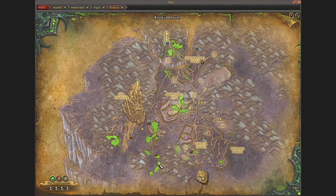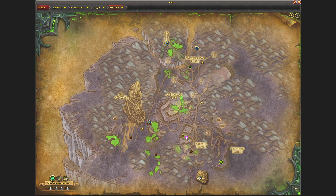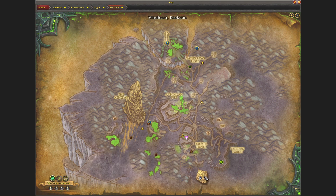You get this reputation by doing the World Quests that are around Argus, so all these three. You can also get it from doing the World Quest which tells you to do 4 World Quests in the area of Argus, and once you have done them you will be rewarded a chest and reputation after doing it.